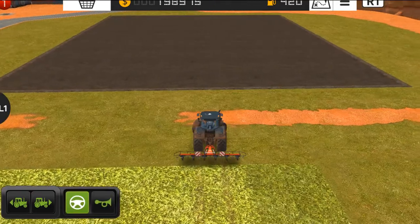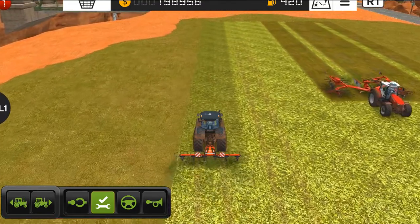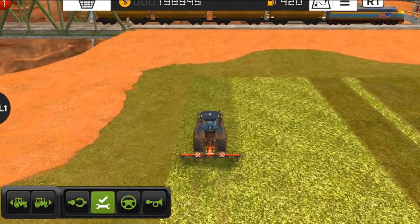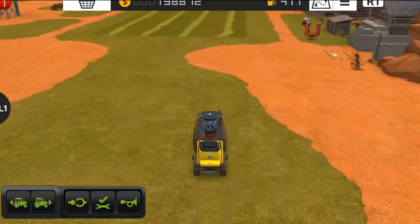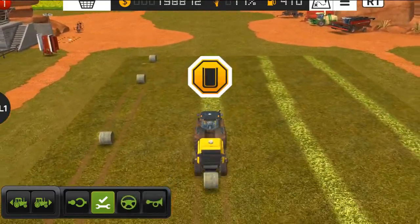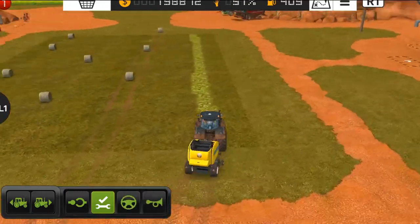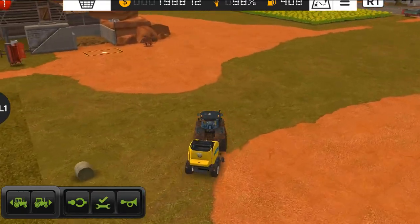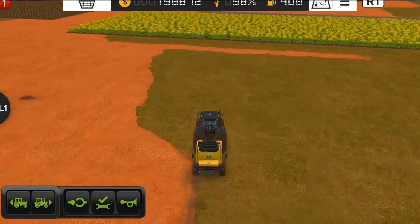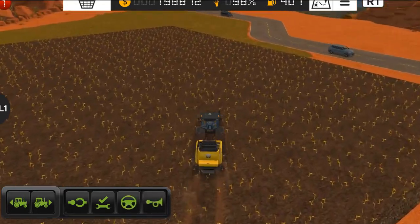I think I should switch to this tractor because the workers are too slow — they take a lot of time on turns and at the edges of the fields. Alright, we just finished making bales on this field. Now let's move this baler to the next field, hire a worker for making bales there, and then start collecting these bales. The night is approaching and I'll decide whether to skip it later.